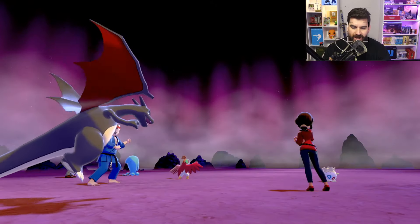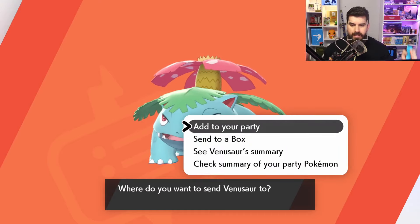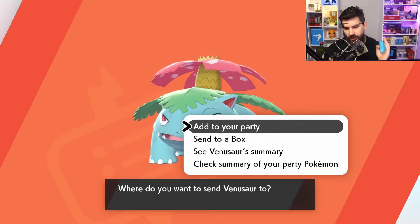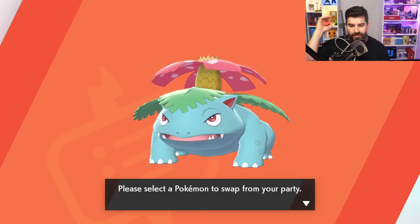We have Gigantamax Blastoise and Gigantamax Venusaur, both caught in dens in the wild area. Feels good! I was really excited when we found out that Squirtle and Bulbasaur were going to be part of the main story, but I just hoped we were still going to get these bad boys in dens — and we have them, which is super dope.